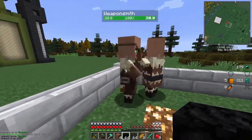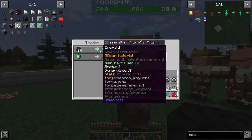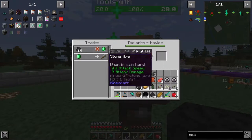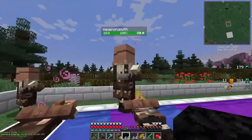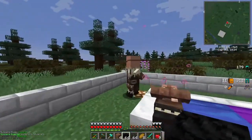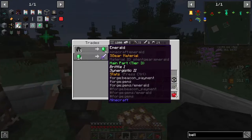We've done the toolsmith trade. We already got 32 diamonds - that guy's sleeping, perfect! This guy is classified as a nitwit. We've got toolsmith, weaponsmith, weaponsmith - so he did grab one. We now have three of these trades.